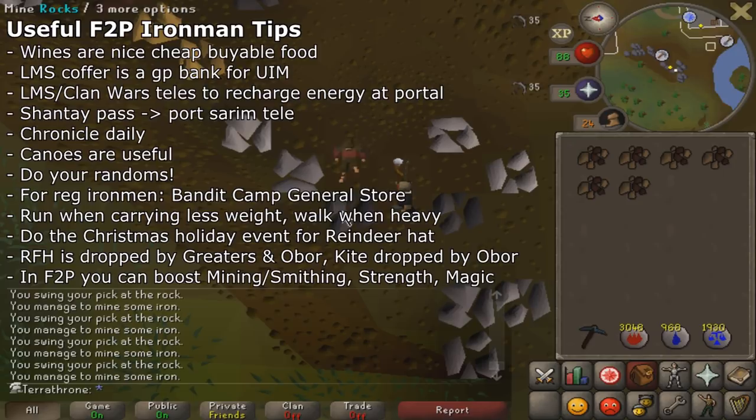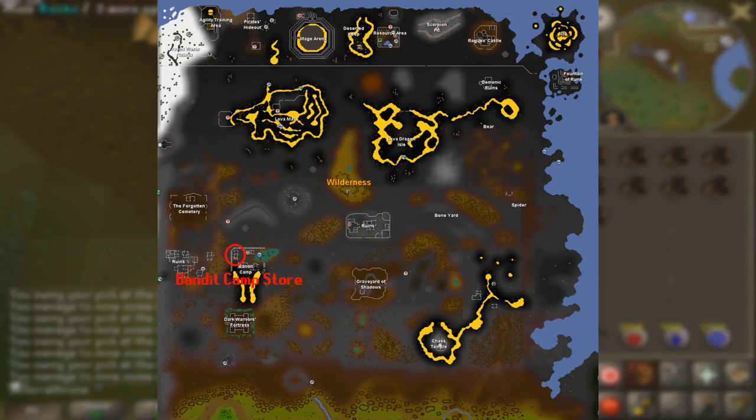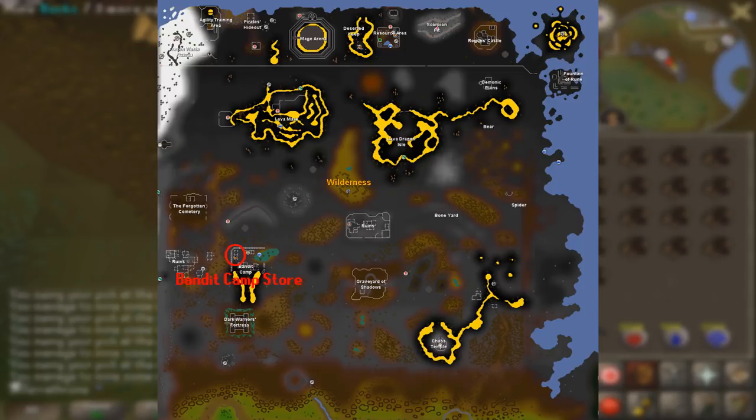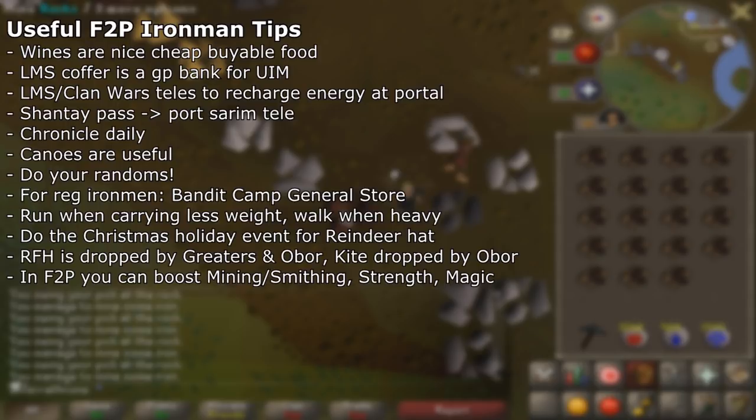For regular Ironmen — not ultimates or hardcores — you can take advantage of the Bandit Camp store in the wilderness. It's a general store that buys items at alch price, which is very useful. You're going to be banking symbols, tiaras, and iron plate bodies made from Crafting and Smithing training, then selling those to the Bandit Camp store for GP to train magic and ranged. Sell about five per world and hop through worlds. While doing Crafting, switch between symbols and tiaras so you can sell two items at once. For hardcore and ultimate Ironmen, this store isn't practical.